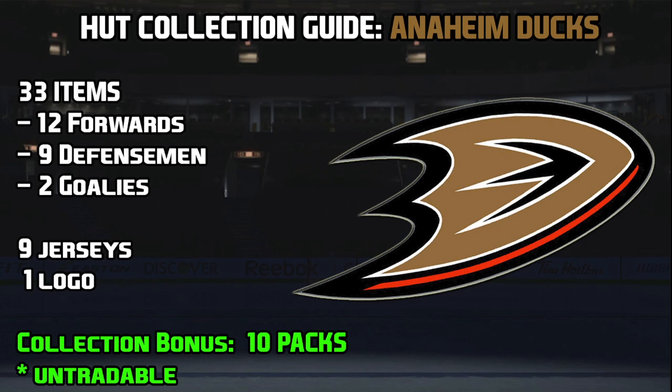In NHL 15 the collection bonus is not going to be pucks anymore — it is going to be packs which contain 8 items, 4 of which being rare, and all those players are going to be untradeable. If you complete the entire Anaheim Ducks collection you will get 10 of those packs, and like I said they are untradeable but you do get a good bit of stuff in those player packs.